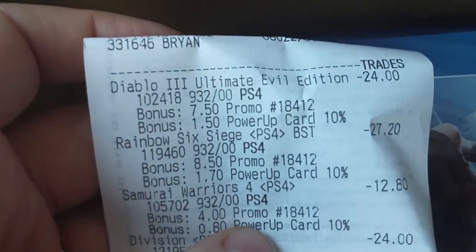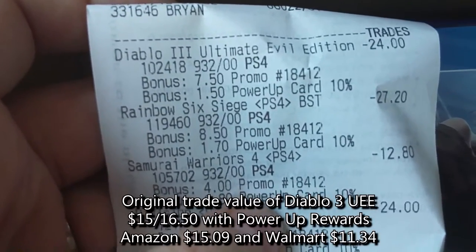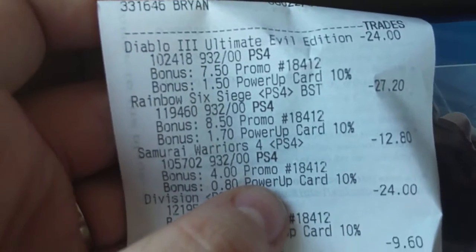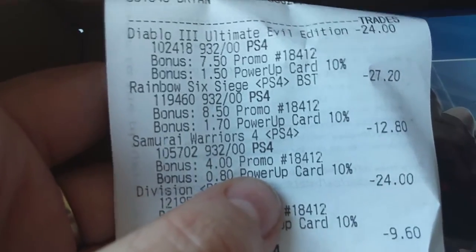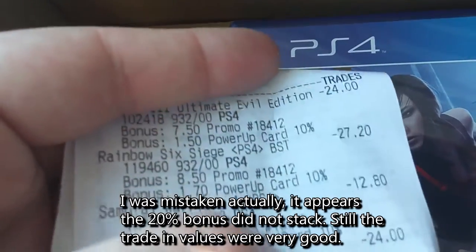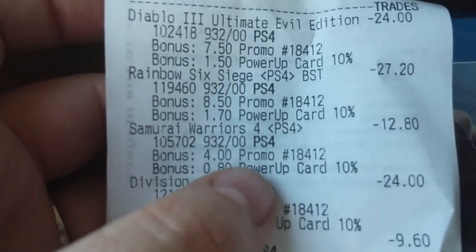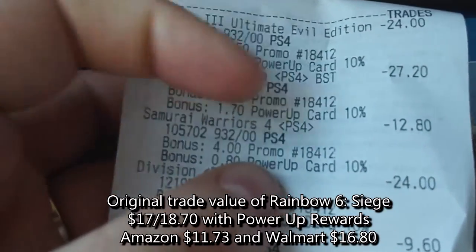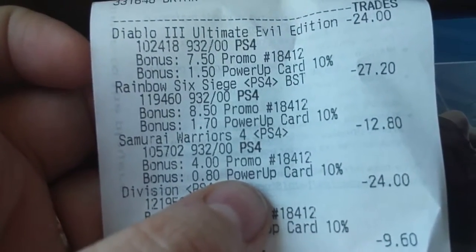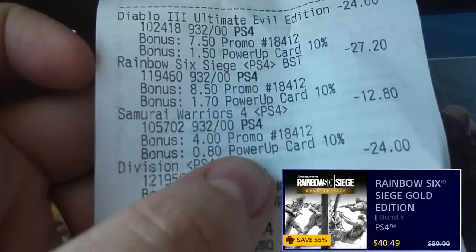So we've got Diablo 3 Ultimate Evil Edition: $24, plus $7.50 from the 50% bonus. Both bonuses added up together. Rainbow Six Siege: $27.20 — that game's dirt cheap right now on PSN, it's $30 for a brand new copy. I could even get the Gold Edition with all the DLC, which is a $30 or $40 season pass by itself, for $40 if I wanted to.